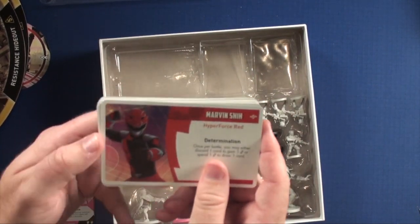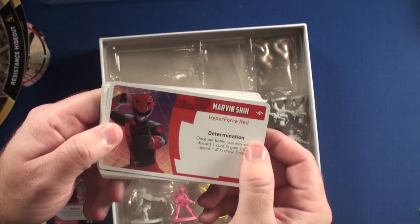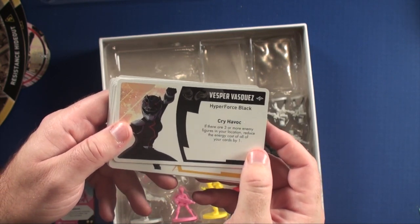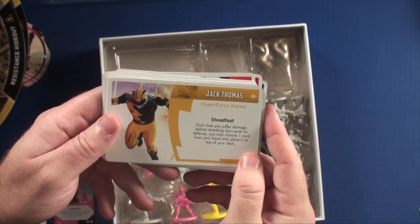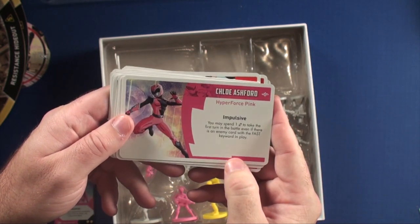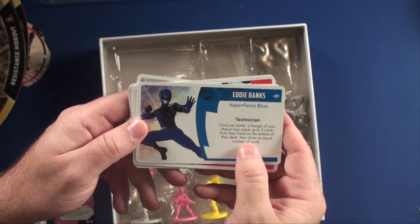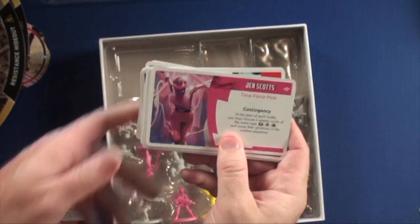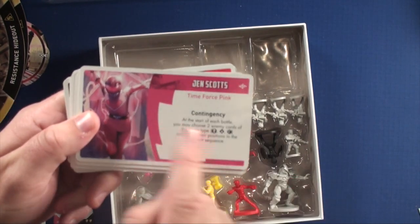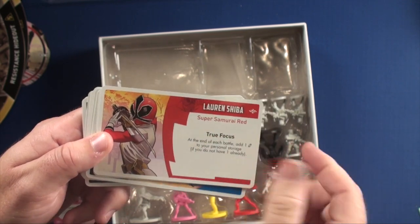I want to go through the cards and characters in here, because Power Ranger fans are really going to care about this — please forgive me as I don't know a whole lot about Power Rangers. Hyperforce Red: once per battle, you may either discard a card to gain a crystal or spend one crystal to draw a card. Hyperforce Black: if there are three or more enemies in your location, reduce the energy cost of all your cards by one. Hyperforce Yellow: each time you suffer damage before revealing any cards for defense, you may choose one card from your hand and place it on top of your deck — great for defensive play. Hyperforce Pink: you may spend a crystal to take the first turn of the battle, even if there's a keyword of fast. Blue Hyperforce: once per battle, a Ranger of your choice may place up to three cards from their hand on the bottom of their deck, then draw an equal number of cards. Timeforce Pink: at the start of each battle, you may choose two enemy cards of the same type and swap their positions in combat — that can really control when people are going to strike. Super Samurai Red: at the end of each battle, add a crystal to your personal storage if you don't already have one, so you want to spend it as quickly as you can because you're going to get it back.